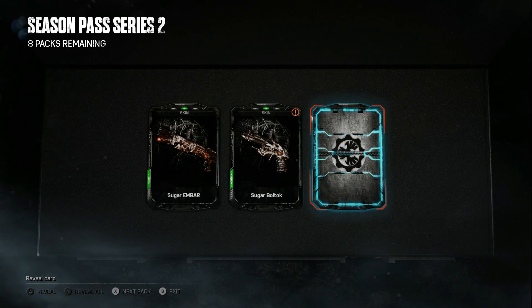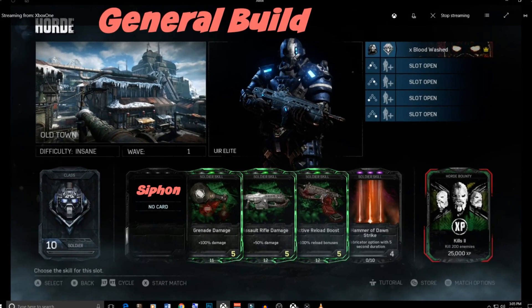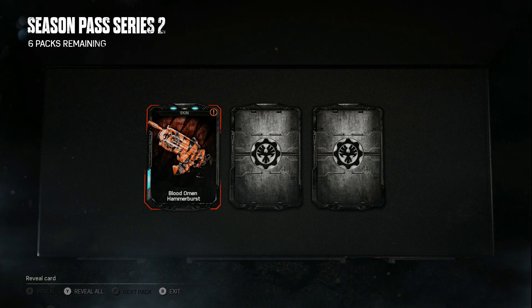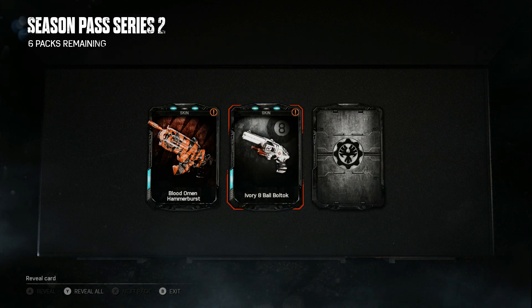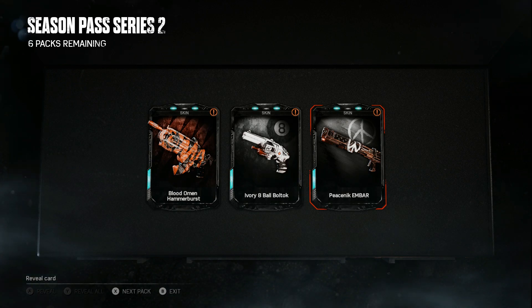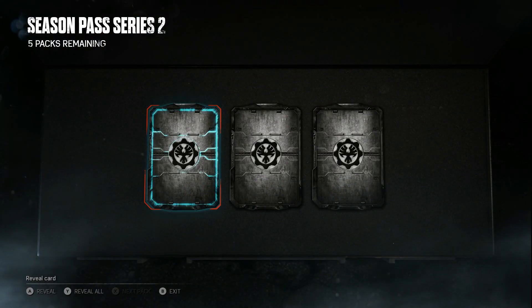Gears of War 4 Rise of the Horde — Soldier Builds. Build number 1 is for general use. Here I'm putting the new Horde skill Siphon — planted grenade kills cause enemies to drop more power. Skill 2 is Grenade Damage, skill 3 is Assault Rifle Damage, skill 4 is Active Reload Boost, and skill 5 is Hammer of Dawn Strike. Siphon is going to be a must-use skill for the Soldier from now on, because generating more power is the bottom line in Horde.